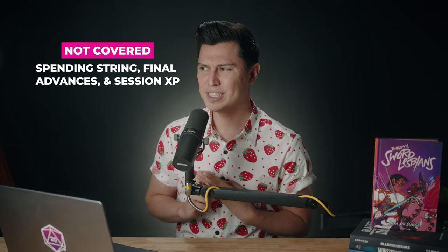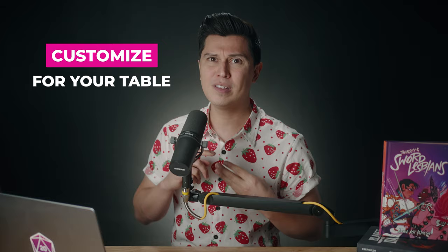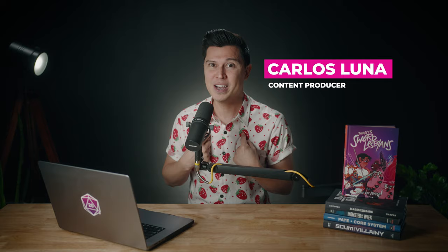There are some things within this game that I didn't touch on for this video, like ways to spend strings, final advances, and end-of-session XP, but those things don't hinder you running the game. If you want to check those out, check out Thirsty Sword Lesbians on the marketplace — the compendium has hyperlinks so you can just click on stuff and it'll take you to those sections. My main takeaway for this game: it's meant to be played differently for different tables depending on what's most fun for you. Feel free to customize moves, rules, premises — whatever you want, as long as it fits your table and the tone of story that you're trying to tell. For examples of play, check the description below. If you liked this video, give me a thumbs up, subscribe, and let me know in the comments if you want to see more videos like this. My name is Carlos Luna, and this has been Learn How, Play Now.